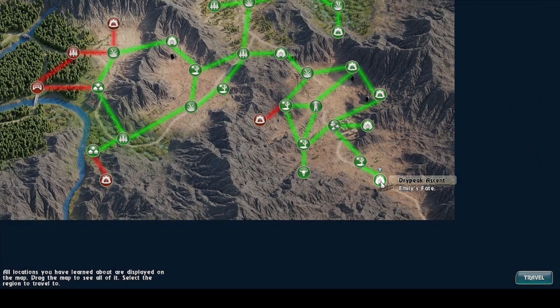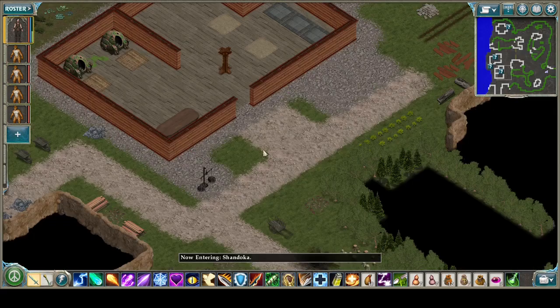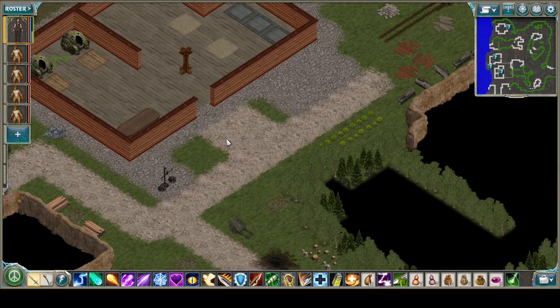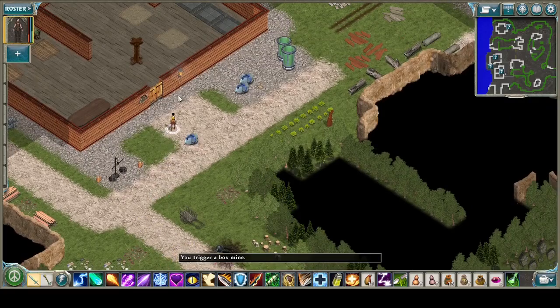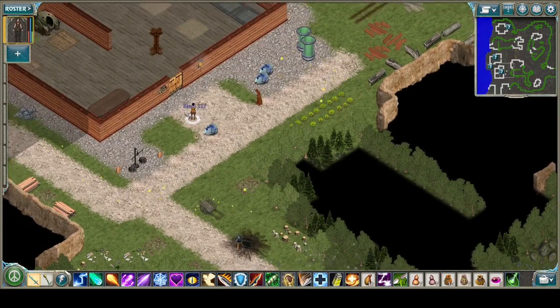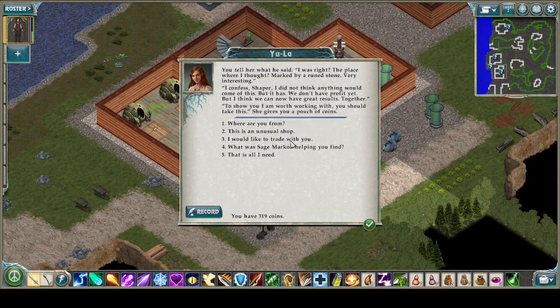Dry Peak's ascent, Emily's fate — and we're going to pop over to Shandoka to tell Eula about the canister workshop. Walking along — oops, forgot those mines reset; almost died, that would have been annoying. 'I spoke with Sage Markov.' 'Say what you learned.' We tell her. 'I was right — the place where I thought, marked by a rune stone. Very interesting. I confess, shaper, I did not think anything would come of this, but it has.' She gives us a pouch of coins — about 300.